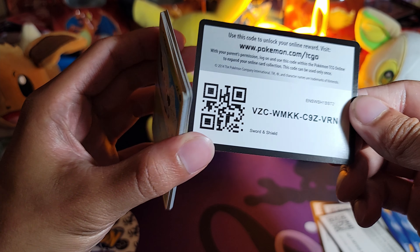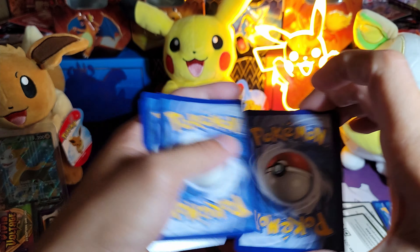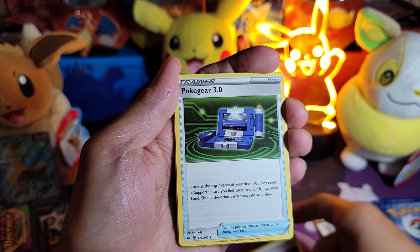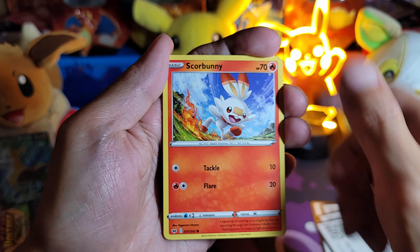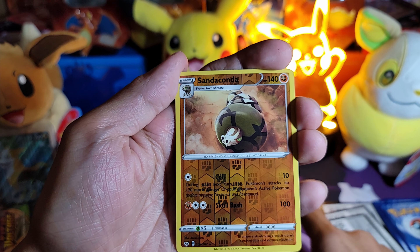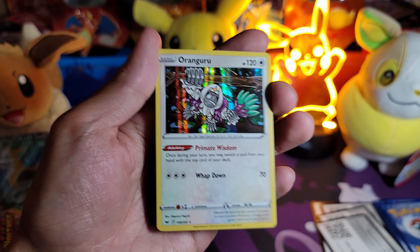The Snorlax in this set looks pretty clean. Got the code card. One, two, three to the front — energy. Flip — Aurora Energy, Poke Gear, Thwackey, Scorbunny, Silicobra, Yamper, Grookey, Sandaconda, and Oranguru hollow.